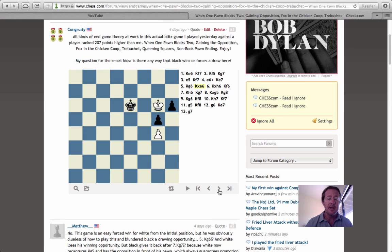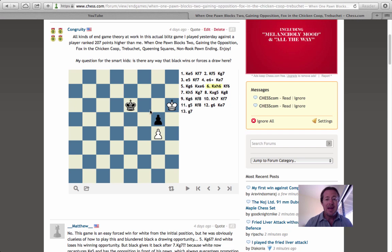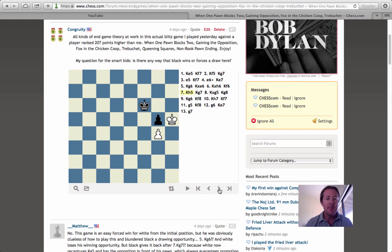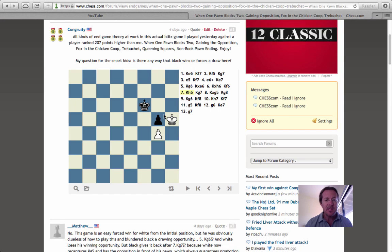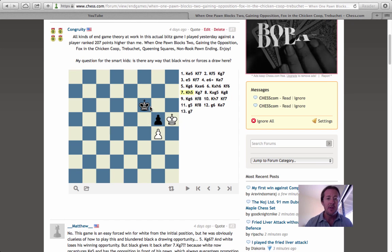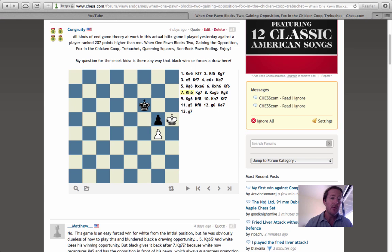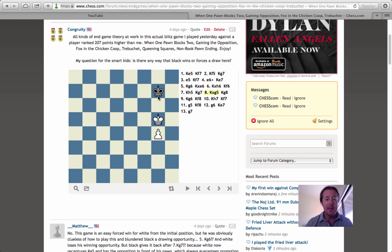Black takes the pawn, and here's the fox in the chicken coop scenario — I'm able to take this pawn. The problem is black can move back over, but the beauty of this endgame position is that it then creates a trebuchet scenario where white can move here but black's king cannot move to any square that protects his pawn. If he tried to move to f5 that would put him in check; he can't move there either, so he's forced to move away from the pawn, which allows the white king to take it, and I gain the opposition yet again.